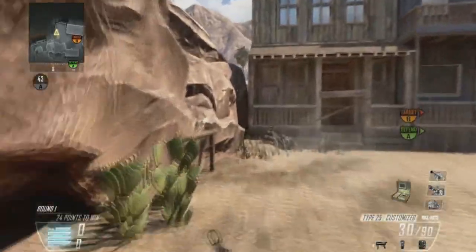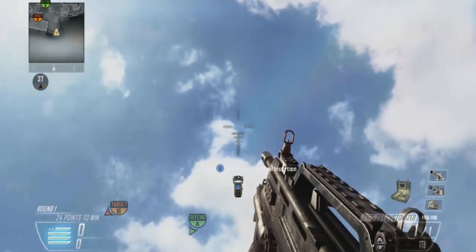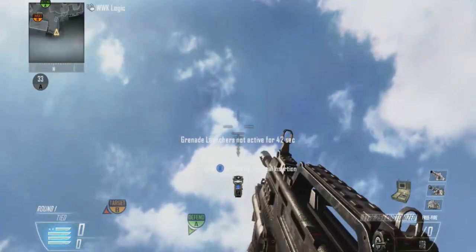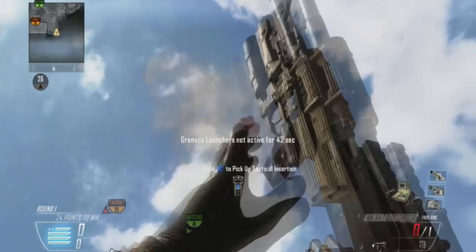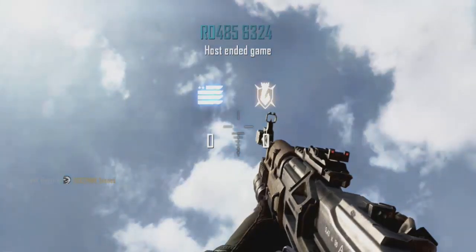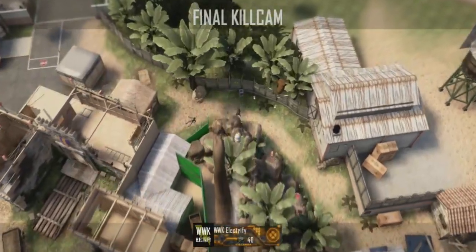On the other side, you want to get into this corner at the spawn and put your left tube crosshair right here in the cloud. This will hit people on the other spawn running down that trail to go to b-bomb.